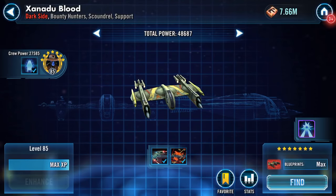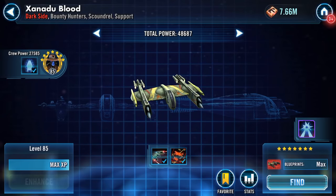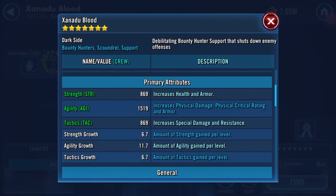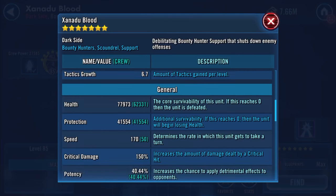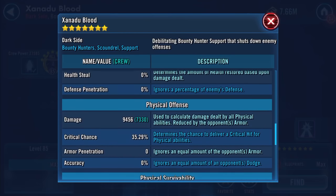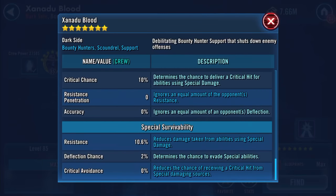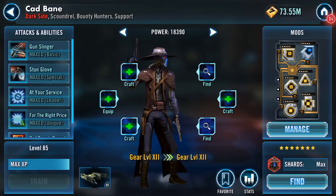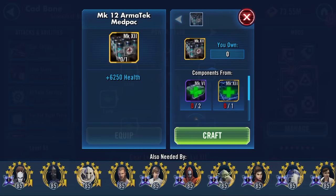Let's come back here and come back to the pilot. Actually, before I do, let's have a refresh or recap: 77,973 health, 41,554 protection, 170 speed, 9,456 damage. Come back to the pilot — what have I got here? How many of these do I have? I've got quite a few of those.